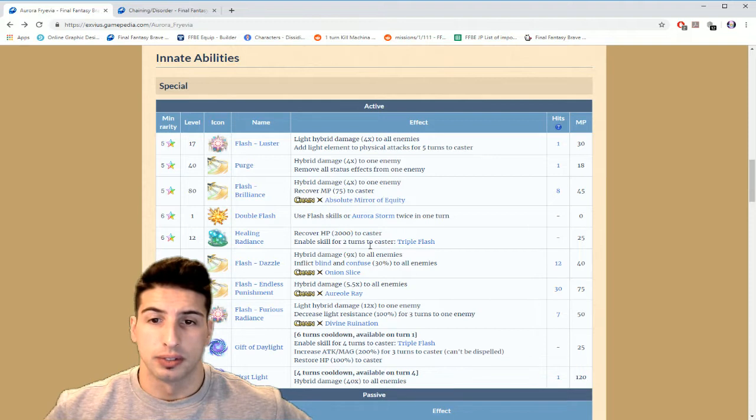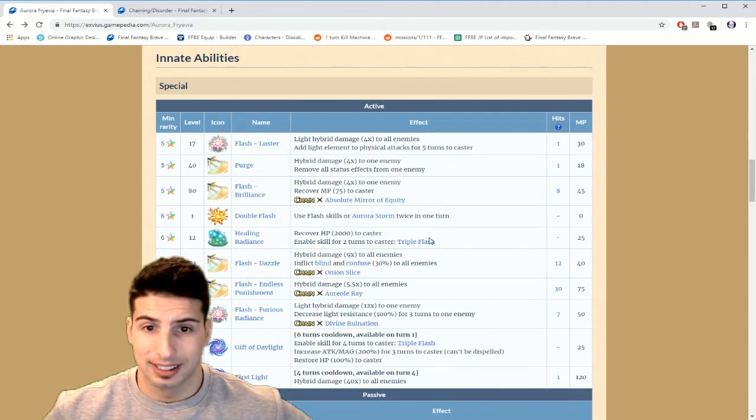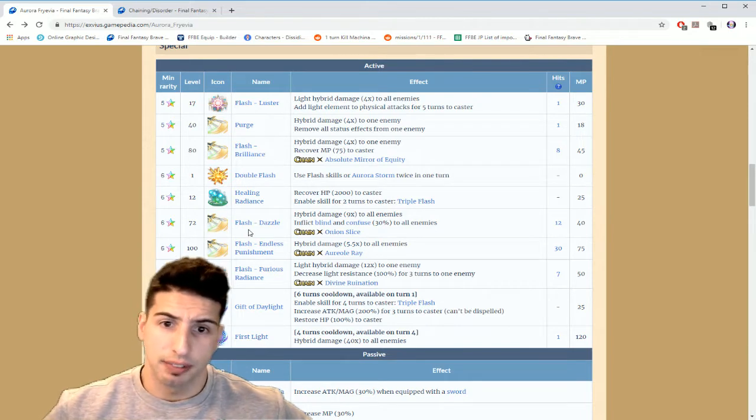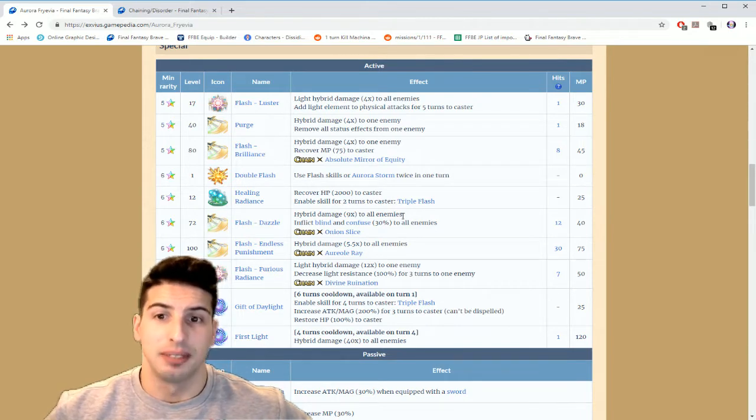With Double Flash she has Healing Radiance — recover 2000 HP to the caster and enable skills for two turns, activating Triple Flash. Triple Flash lets you do triple chains and that can do a lot of damage. She's gonna be heavy on MP because her moves are taking a lot, but these are really really cool moves.